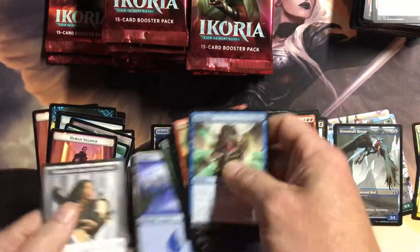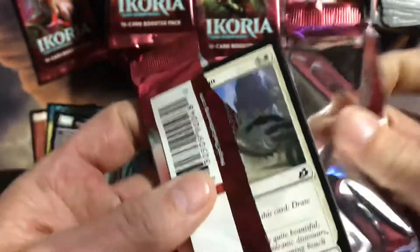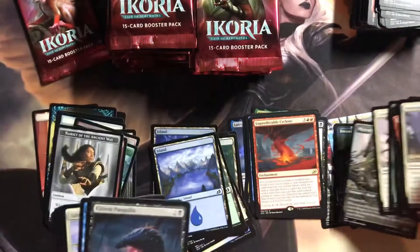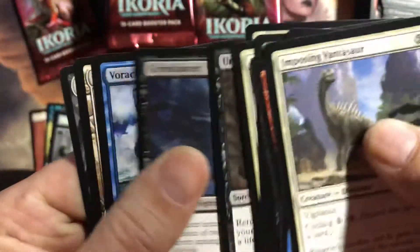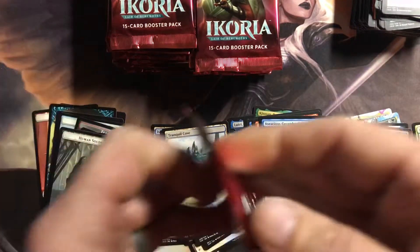Unpredictable Cyclone. Almost done with a third of this box already — I am flying tonight. I prefer Great Horn. Gracious Great Shark. Some of these cards just crack me up.